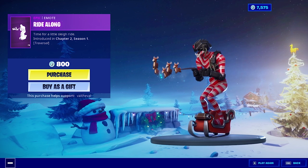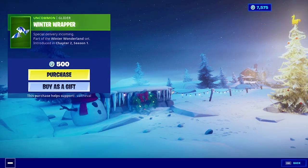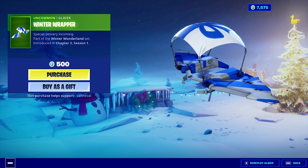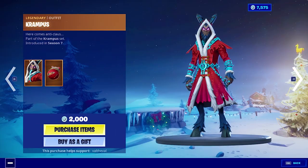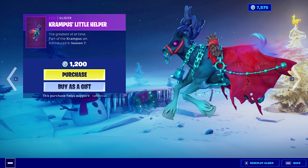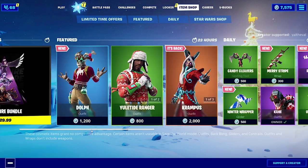We also have the new Mary Stripe wrap, and then the Winter Wrapper glider — it's basically just the default glider with a different sound effect and an animation going across it, nothing too crazy. We also have the Cane outfit that came out yesterday, still in the item shop along with the Candy Cleavers and the Unwrapped emote. The Krampus skin along with the Brat Catcher and Krampus's Little Helper glider — that is a really cool looking glider.